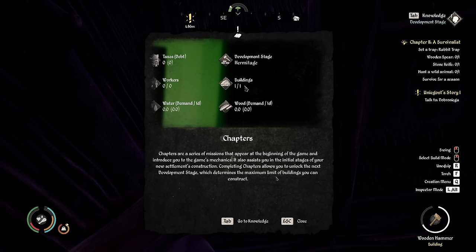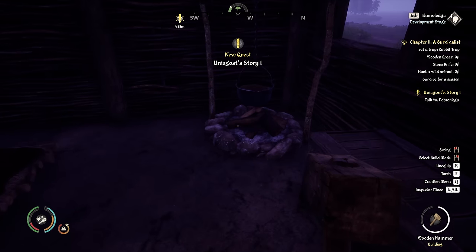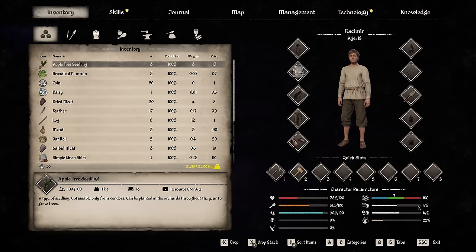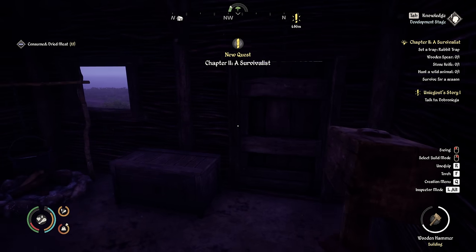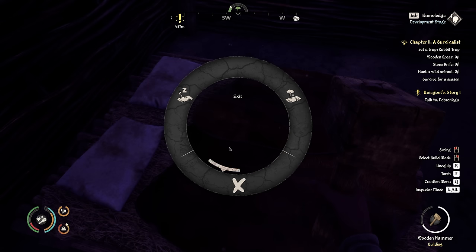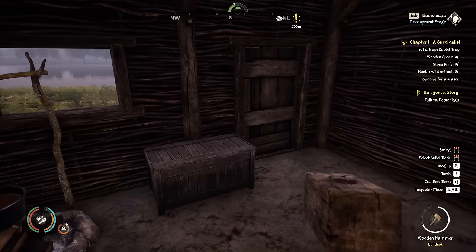Completing chapters allows you to unlock the next development stage which determines the maximum limit of buildings you can construct. We now have to set traps for rabbits. We've got a chest to store stuff in, a cauldron to cook things in, and a double bed to sleep in. Let's eat that — it helps. Sleep till next day — not next season! Health looking an awful lot better.